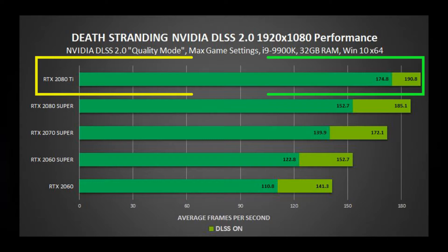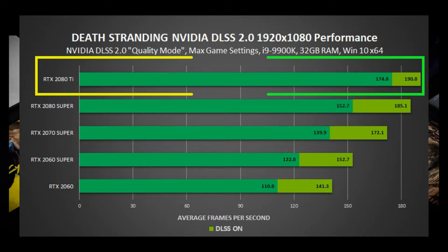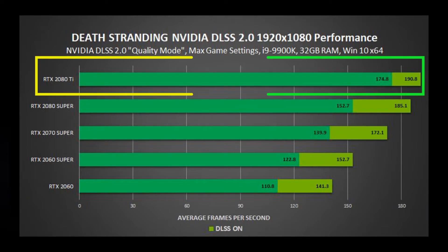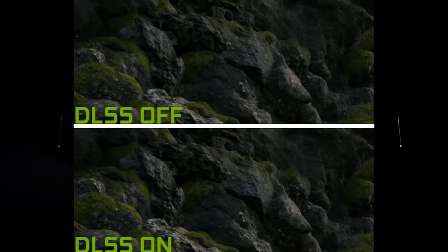At 1080p resolution, you can expect average FPS hovering around 140 frames per second across all RTX cards, and almost 200 frames per second with the 2080 Ti. In addition to the gains in performance and FPS numbers, image quality has also increased significantly. I'll keep quiet while you bask in the glory of the image details. My GPU had a tough time even displaying the JPEG images, let alone playing the game. This is some pretty impressive stuff.